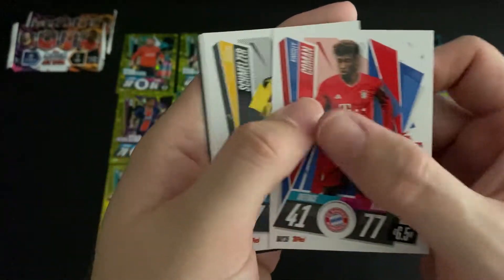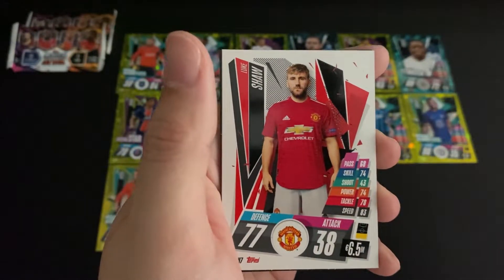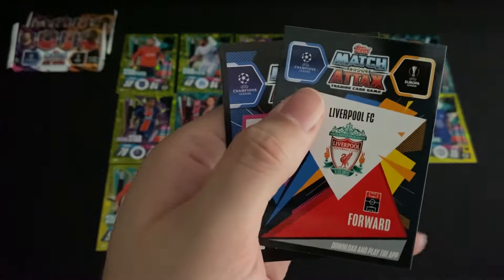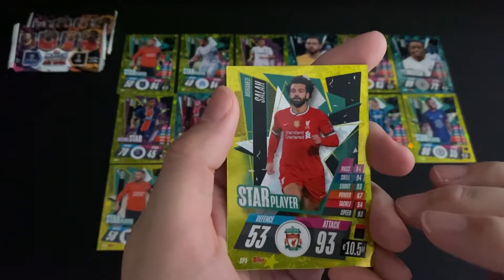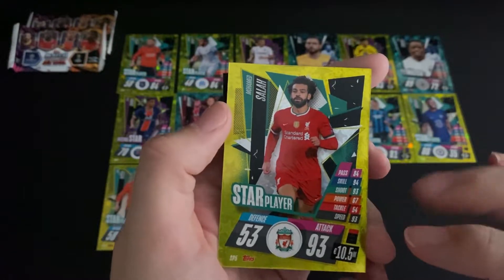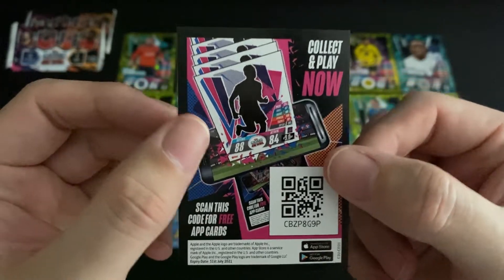Crossing my fingers for another couple of 100 Club cards in these last few packs. Window ten: a forward for Bayern, a defender for Borussia Dortmund, a midfielder for Celtic, and a defender for Man United. Just the one special card, which means it has to be a star player — and yes, it is Liverpool forward star player Mo Salah. We have our code card there too.